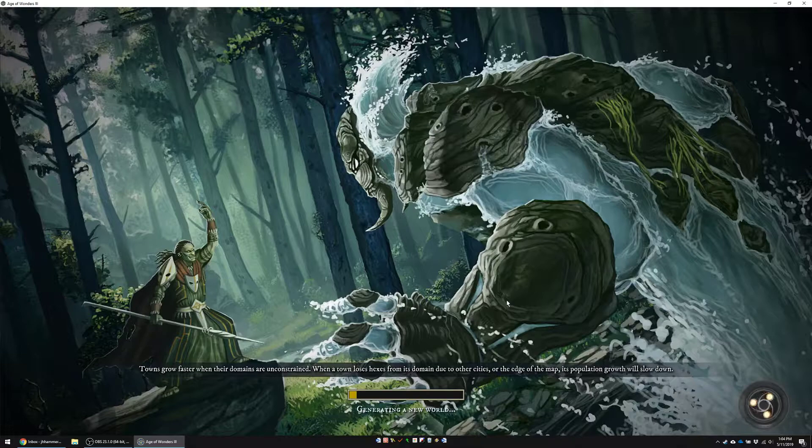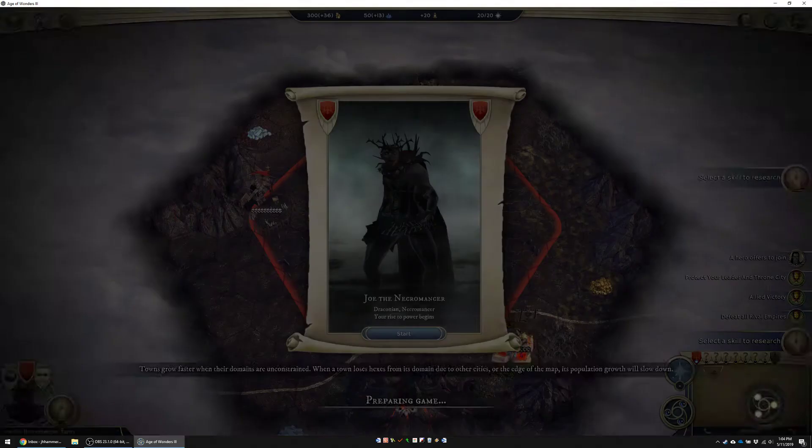Okay, so we're going to jump into turn one here. Hopefully we start in a corner so we don't meet the other seven opponents as soon. Hopefully we start with a flyer and an elder and that our secondary hero doesn't hate volcanic terrain. Those are sort of the parameters you are looking for when you're looking for a good starting location as a Necromancer.